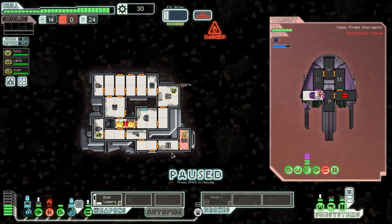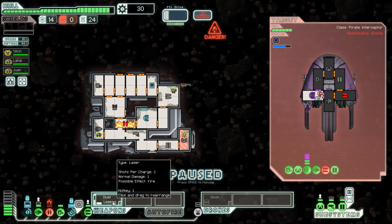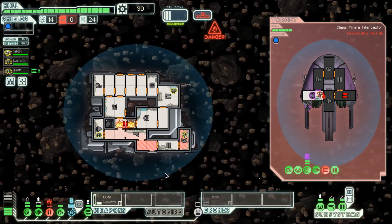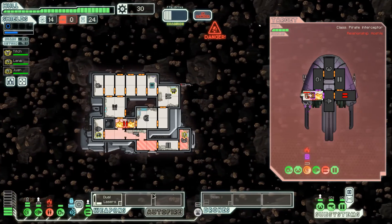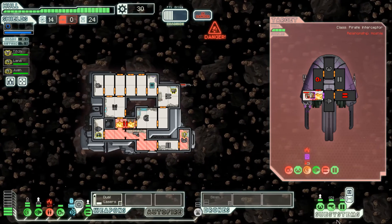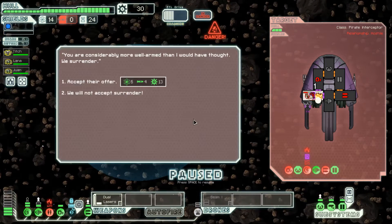We've just taken a hit in the clone bay, which is on fire. I've already vented it. Someone's on weapons, someone's on engines. Now there's a fire in their shield bay. Our oxygen has gone down due to a meteorite hit, and we've got a hull breach in their shields — it's damaged and on fire, with a crew member trapped inside because of the hack.